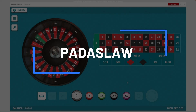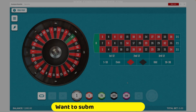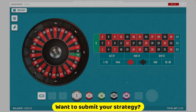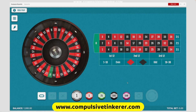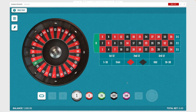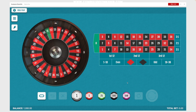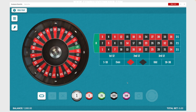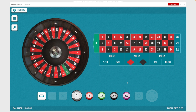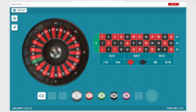Welcome back guys. Today we're going to look at Kentuck White's strategy — he's a subscriber. He calls it the PADASLAW strategy, which stands for Play All Day and Still Leave A Winner. We're going to do 30 spins, which should simulate about 30 minutes on a live table. This isn't real money — we're going to test it tonight on stream with real money, but for this video we're just going to use fake money.